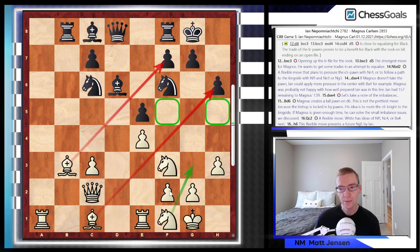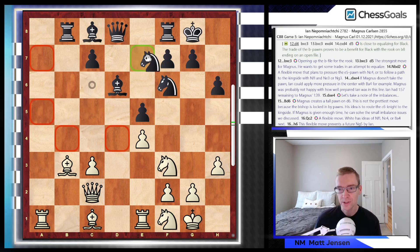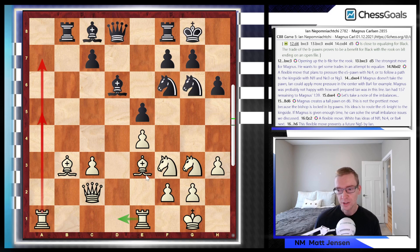Now we see knight f1 by Jan. Look at the activity of these pieces — they're all pointing over to Magnus' kingside. We see knight e7 by Magnus, heading to g6, trying to match this activity on the kingside. Both knights move to the g-file. Bishop e3, and Jan is very slightly increasing his advantage. Next he wants to get the rooks into the game — rook e to d1. The a1 rook can come up to a5 or even potentially a7.